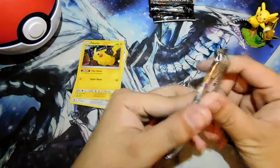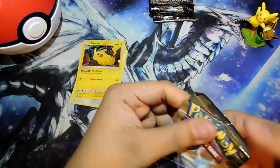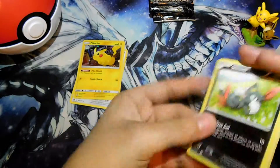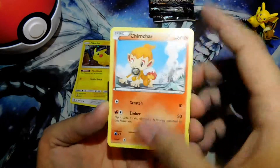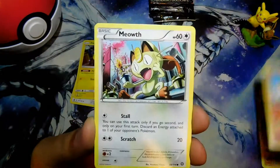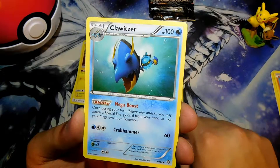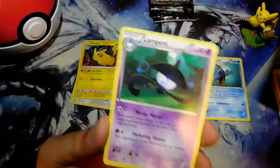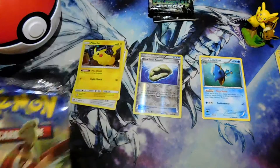First pack: XY Steam Siege. We're gonna go in the same order as last time, from oldest set to newest set. Starting off with the green card just like last time. We have Sneasel, Litleo, Nosepass, Chimchar — which is actually one of my favorite starter Pokémon, he's so awesome. Meowth, Reverse Holo Claw Fossil Anorith, Clawitzer as a rare, Special Charge, Azumarill, and Lampent. I actually got Azumarill in the first pack last video too, which is oddly weird.